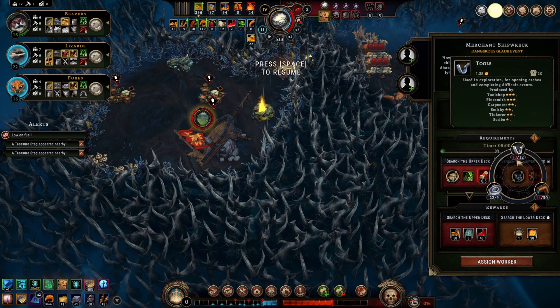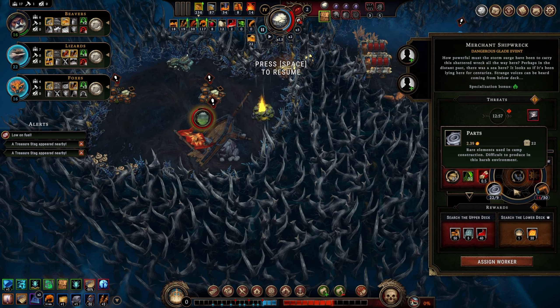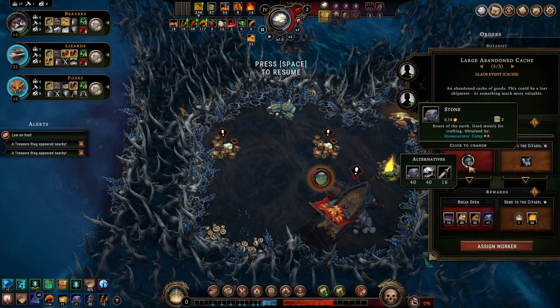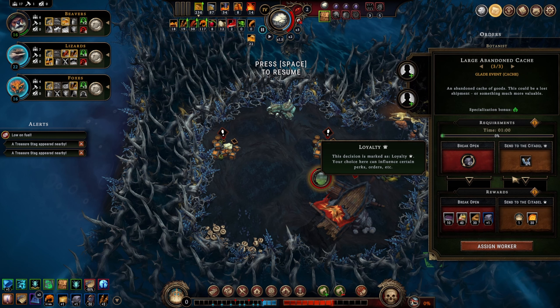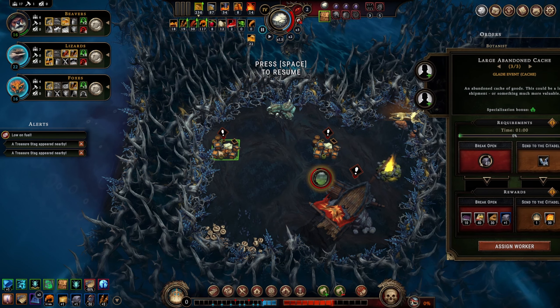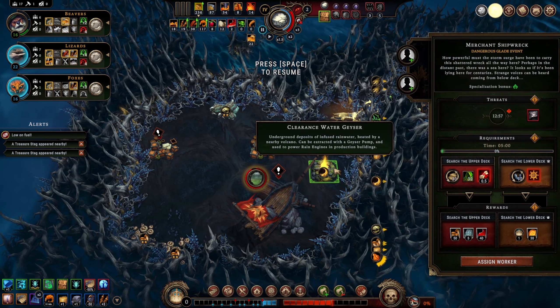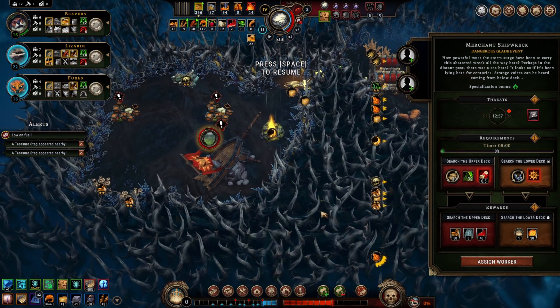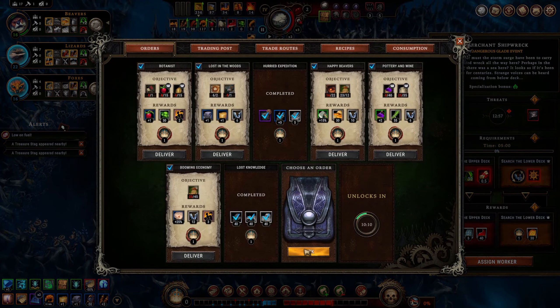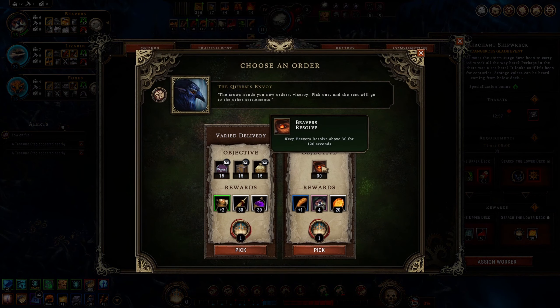Do these caches have anything useful? We have a bunch of fabric. Maybe we should do a cache for the building materials and then use those for the shipwreck, but we don't even have the 30 coats so that's not happening anytime soon. We did get a clearance water geyser again - I would like a drizzle water geyser. Let's pick a new order - keep beavers happy, we can do that eventually.